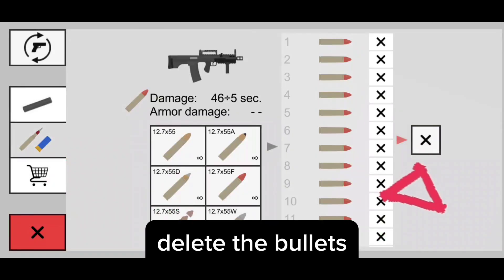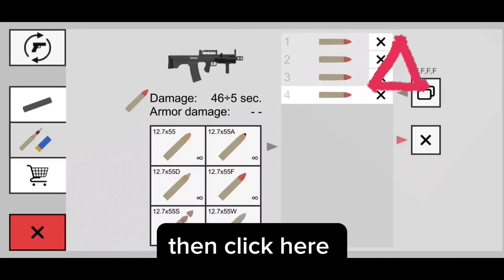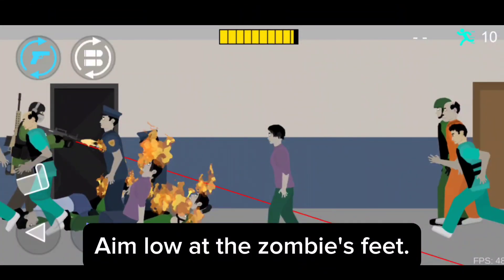Delete the existing bullets, add those flame bullets, then click here. Done.